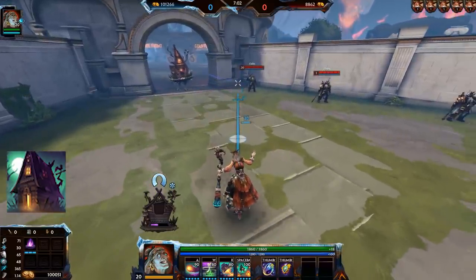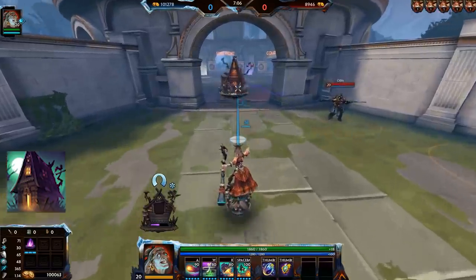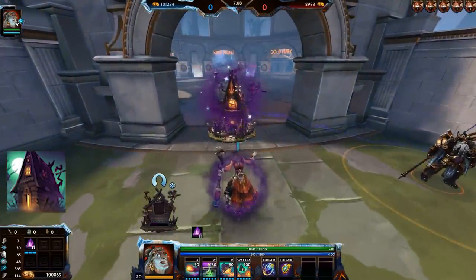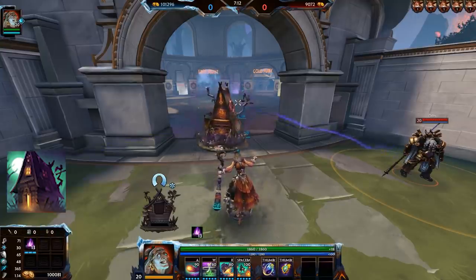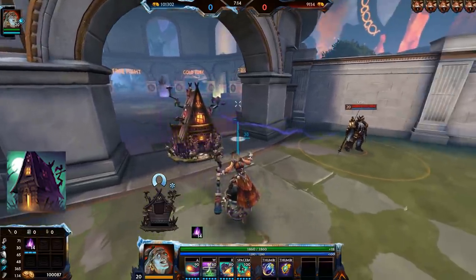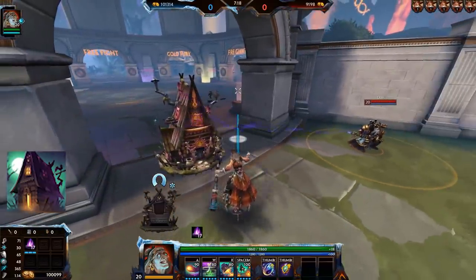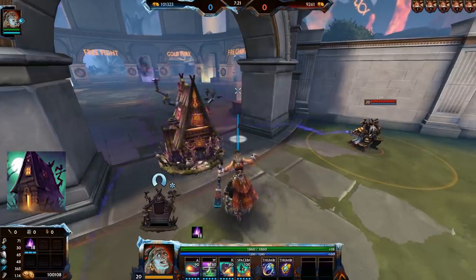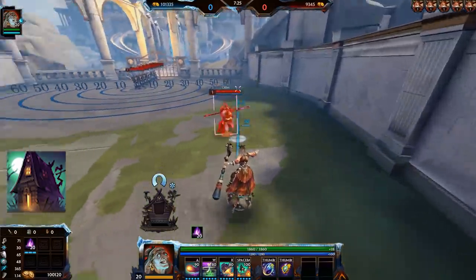This healing effect heals for 0.8% of your health per tick. Another effect is that you can use this energy to stack items like Mage's Blessing and it will gradually stack over time. If the cabin is close to an enemy then it'll gain additional energy and it'll stack quicker, helping you get your item stacks quicker.